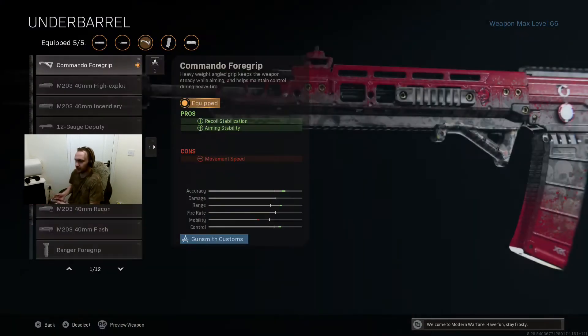For the fourth attachment, I'm using the Commando Foregrip. Because I've got a lot of vertical recoil reduction from the Archangel Barrel, I wanted to tighten up the horizontal bounce, and the Commando Foregrip does just that. It provides a 6% decrease to vertical recoil, but also a 15% decrease to horizontal bounce, meaning the horizontal won't get squished by the massive vertical recoil reduction. It evens it out and makes overall recoil — particularly at full auto — a lot more manageable.